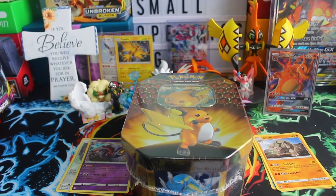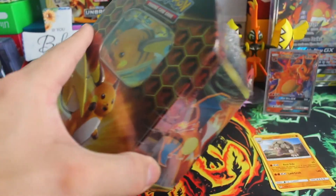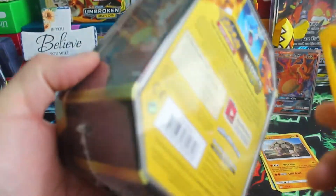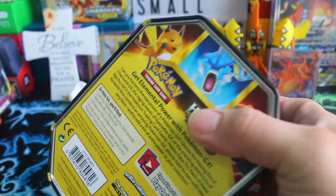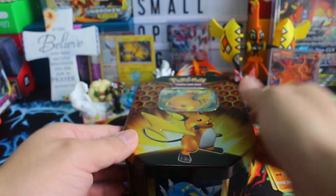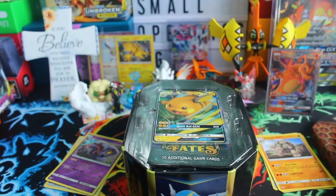Hi everybody, welcome back to our channel! For this video we will be opening up the Raichu tin. This was chosen by little brother, so let's open this up. Little brother wants one of those GX cards again — we shall see. Can you see how I got the GX card? I have no idea, everyone has no idea!